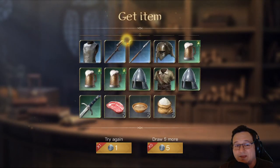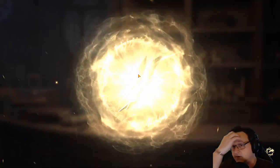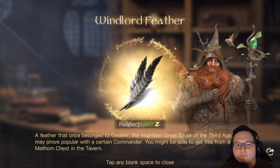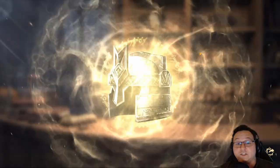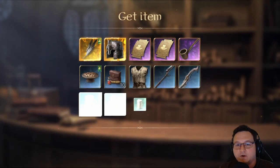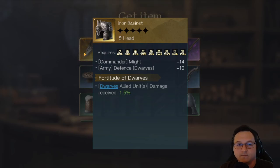That chest was a bit of a letdown, if I'm being honest. I have gotten a few Gandalf respect items — maybe he'll get closer to the next respect level. Windlord Feather. More of a double gold. Iron Bassinet — I want to start using Thorin, so Iron Bassinet is actually a pretty reasonable pull. Fortitude of Dwarves as well — it's actually perfect for him. So that's a nice item.